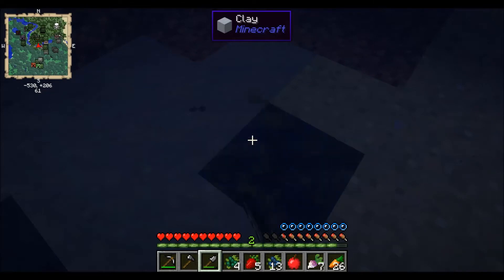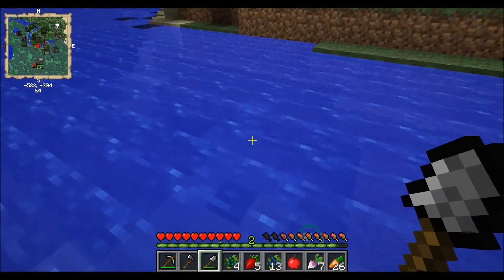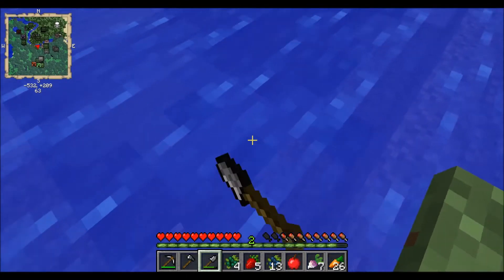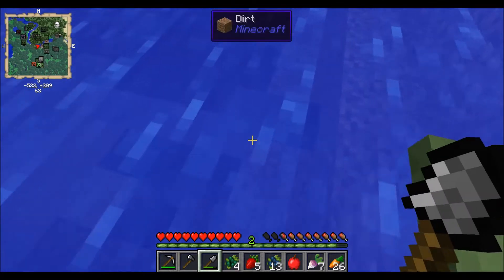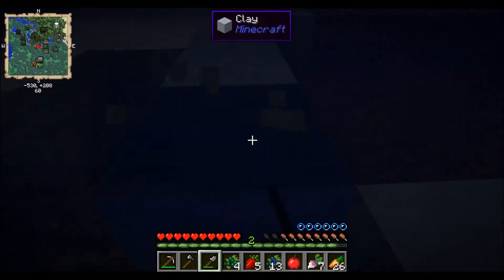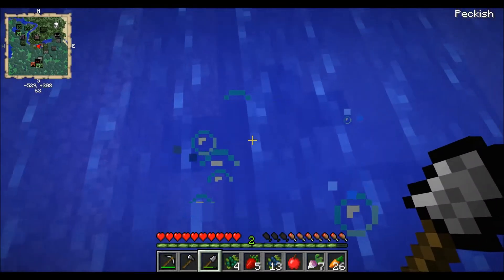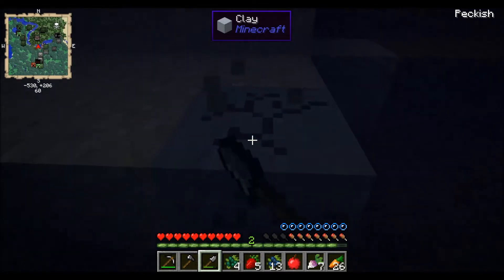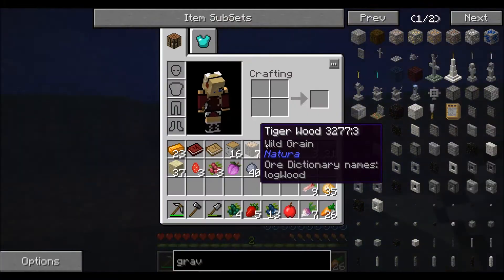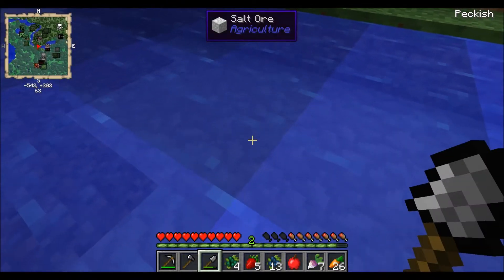We're going to need a bunch of clay in order to get what we need. Is that clay or is that sand? Oh, that's clay! Sweet. I'll try to reach it — there we go. It's annoying to dig underwater. Watch my air bar, make sure I don't drown myself. Okay, there's some clay. How much is that? That is 40 pieces. We're gonna need a lot more.